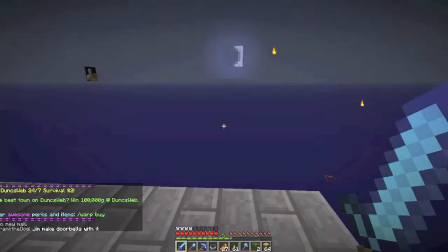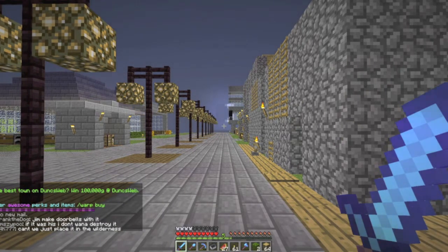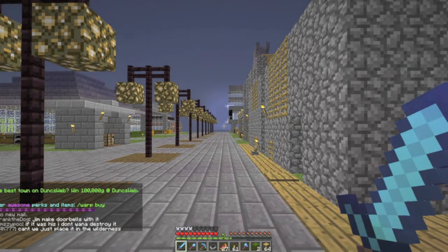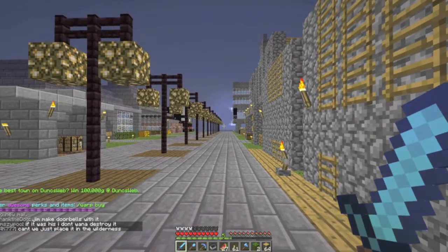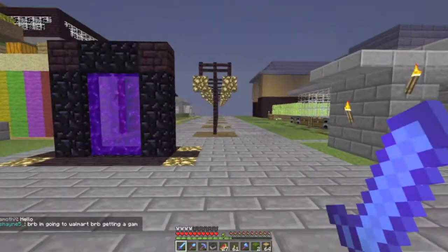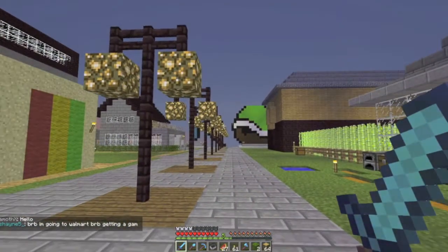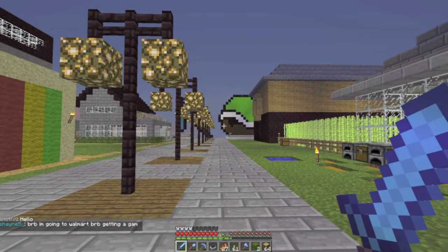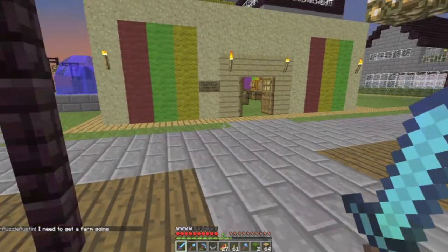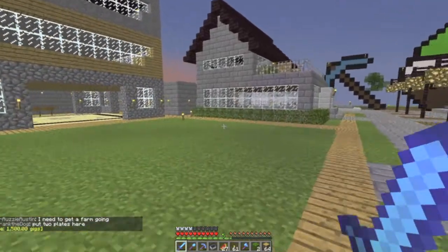This is Dunksweb server 2. You can find them over at mc.dunksweb.com, and you can join my town by doing slash T space join space — Keparia is the name of my town. So if you want to come here and join the town and start building, we've got some plots for sale, as you'll be able to see right here.